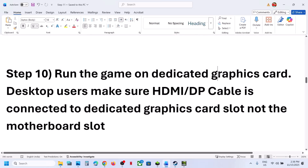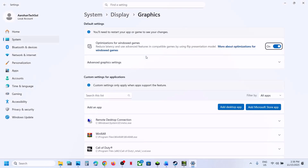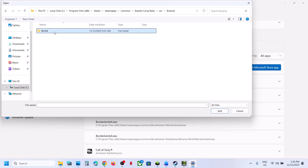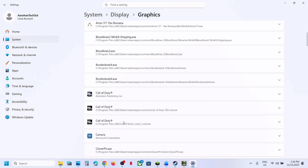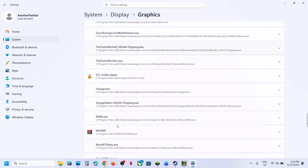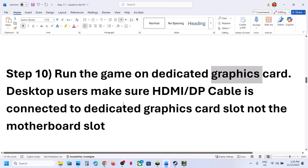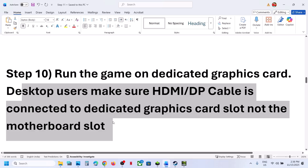Still not working — the next step is to run the game on the dedicated graphics card. Type Graphics Settings in the Windows search box and click on it. Click Add Desktop App, navigate to the game installation folder, open the game folder, select the game EXE file, and click Add. Once the game is added, find it in the list, click on it, and select High Performance — you will see your dedicated graphics card listed. Desktop users: make sure you connect your HDMI or display cable to the dedicated graphics card slot, not the motherboard slot.